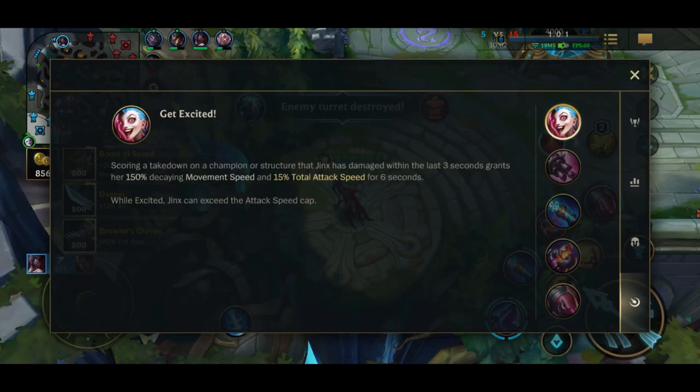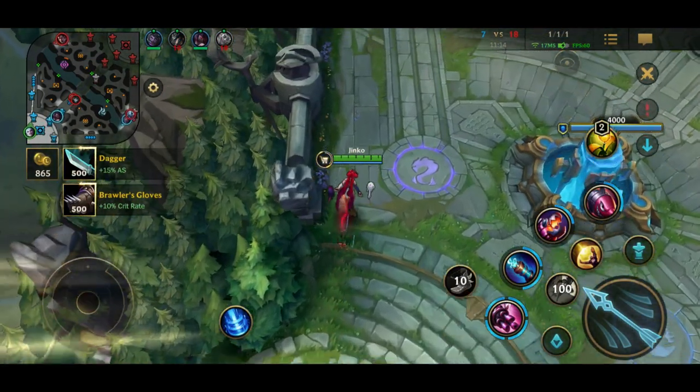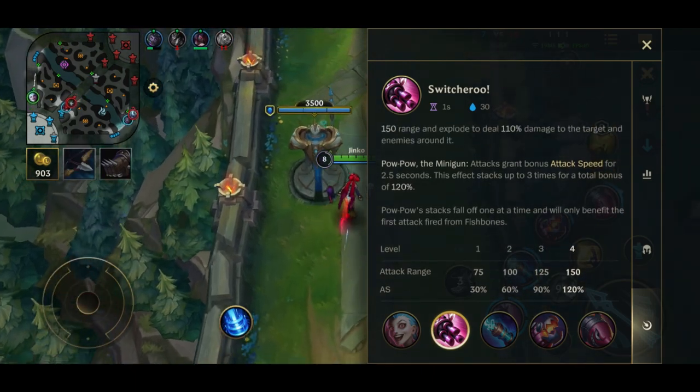Finally, the last tab is where you will find everything you need to know about your champion's abilities and passive. When you are playing a new champion, I recommend that you open this tab when you have died or when you are walking back to your lane from spawn, so you can learn more about the abilities during this downtime.